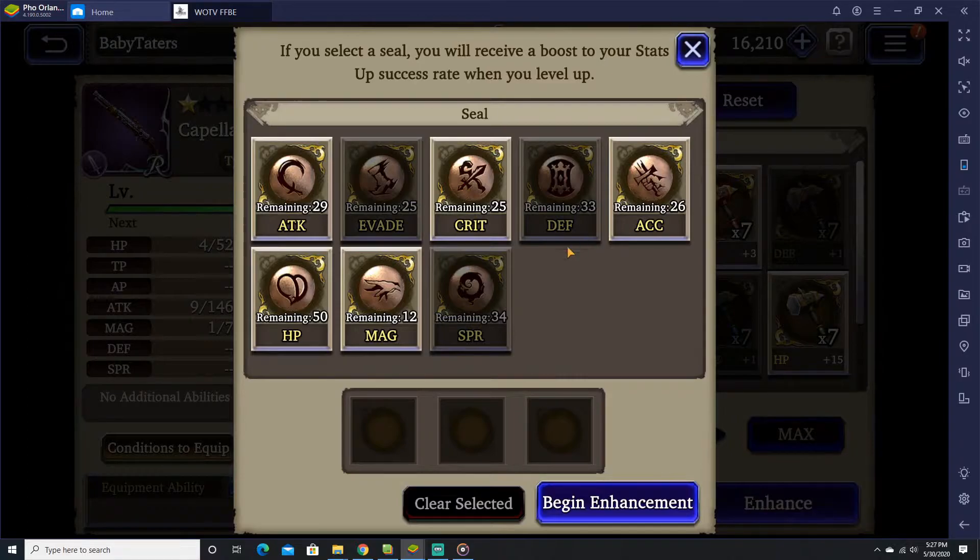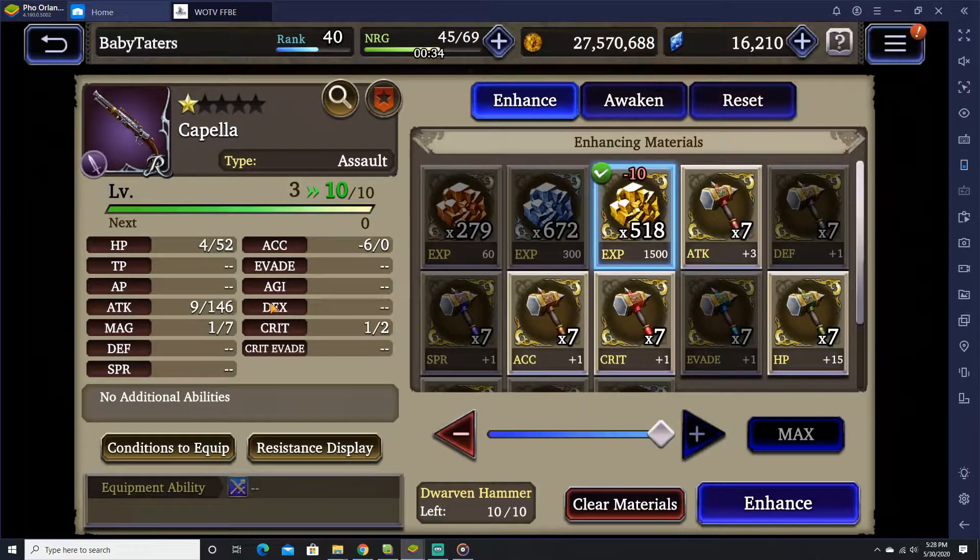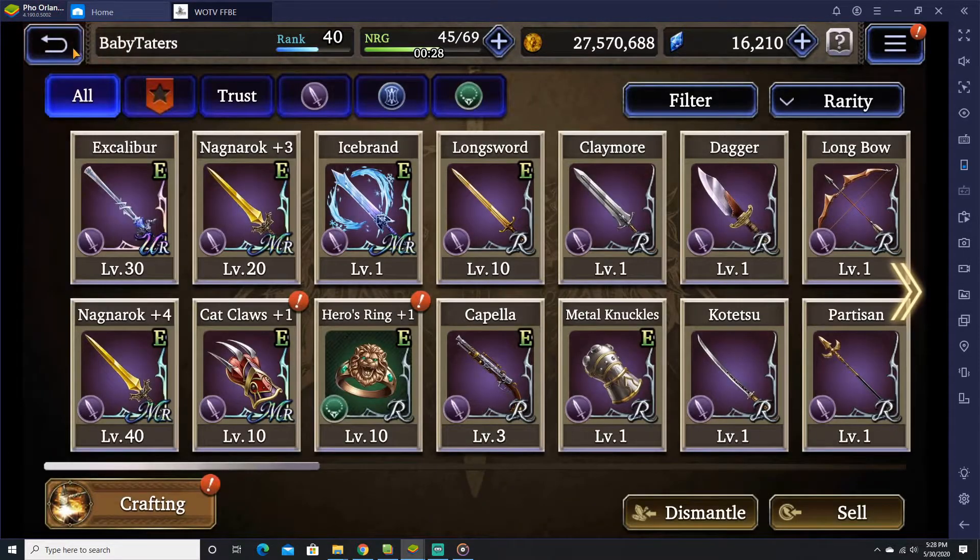When you hit max, it allows you to put the seals in, which means it'll give you a possible boost in these stat numbers — but it's still not a guarantee. So ultimately, no matter how much you boost, you still have the potential of not hitting max. Therefore, you might have to use the hammers as well. That's something to keep in mind.